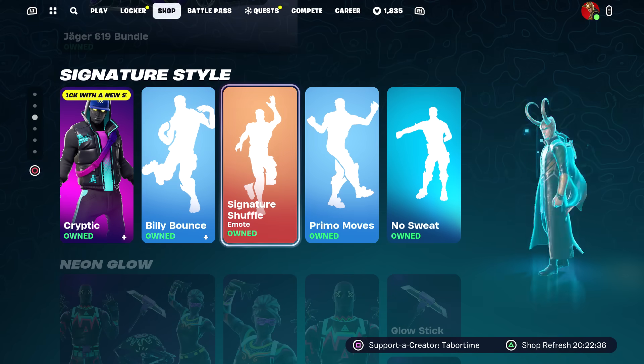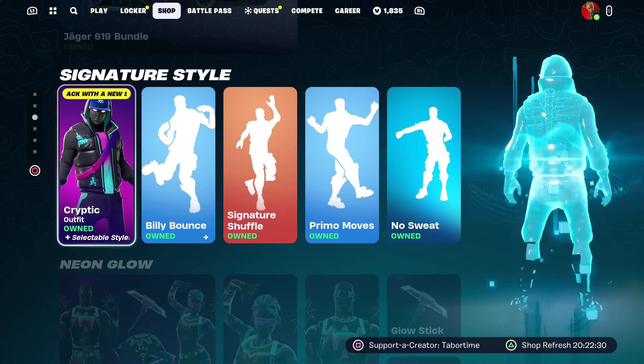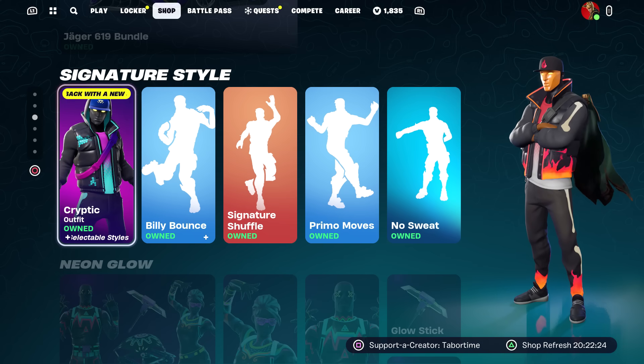Moving on, we still have all the cars in the shop — nothing has changed there. Now here's where we get to the crazy part. The highlight of this shop is supposed to be Cryptic — it says in bright bold yellow font, 'Back with a new style.'